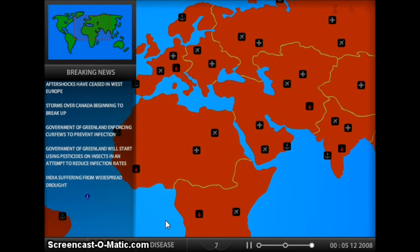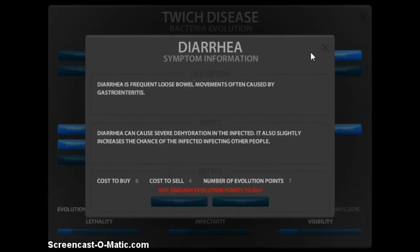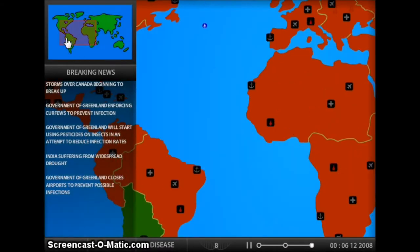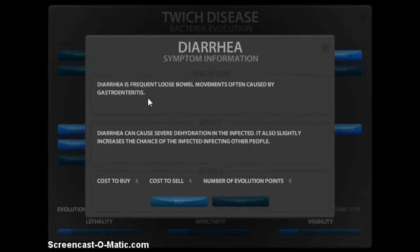Fortunately it won't be enough. We need one more point for diarrhea — I want to make them poop because that would be evil. There we go — now we make them have frequently loose bowel movements, often caused by gastrointestinal issues. It can cause severe dehydration in the infected. It also slightly increases the chance of infected infecting other people. How does that work? I don't care, let's just buy it.